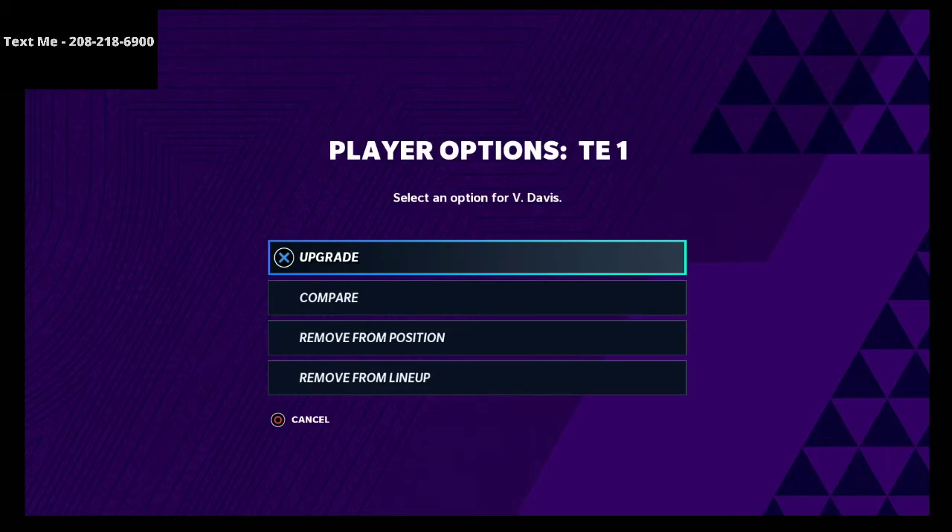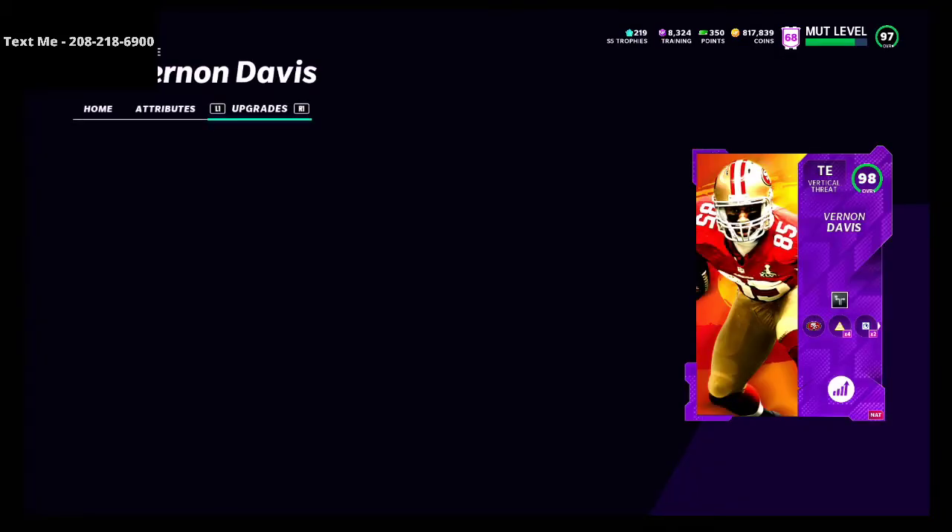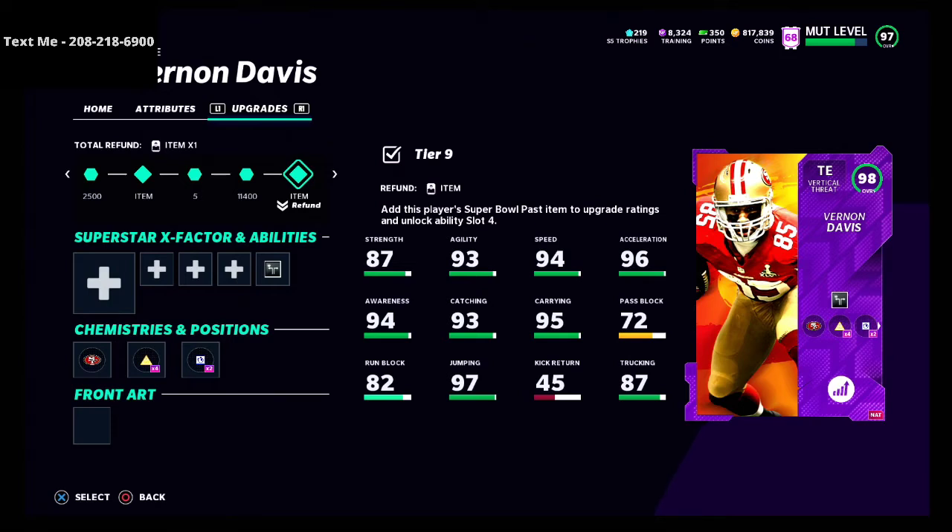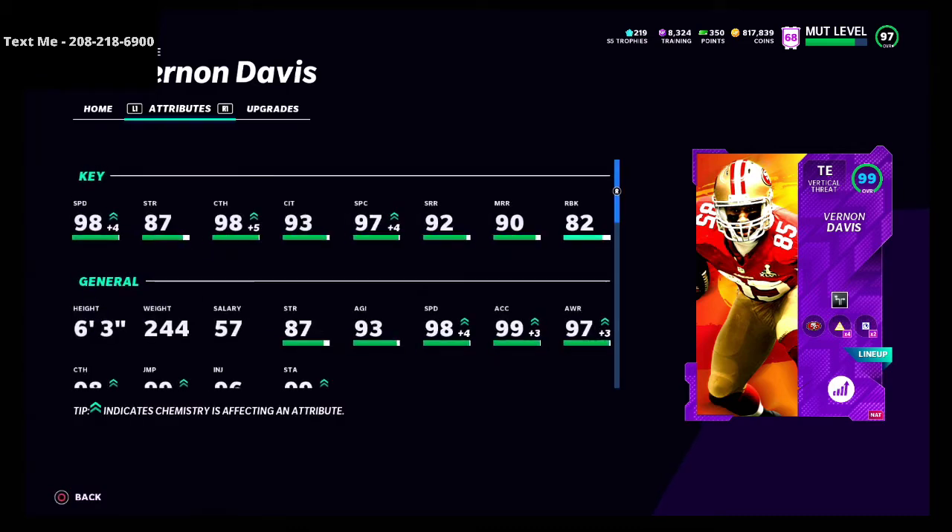If you go to the upgrade feature and look at Vernon Davis's attributes, you'll see that normally his speed rating is 94. But because I have the Sprinter chemistry on him and also the 49er theme team, the combination of those two boosts gives him plus four speed. So a 94 speed tight end is actually going to be a 98 speed tight end — and therein lies the whole purpose of building a theme team.